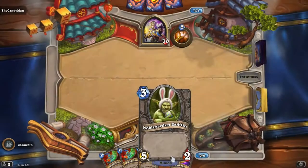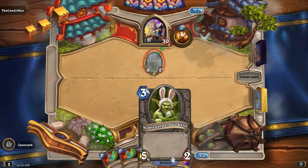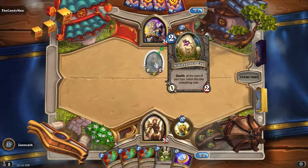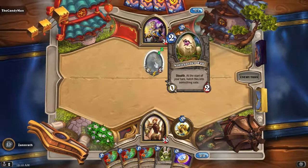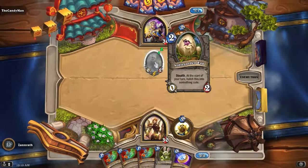Noble Garden Goblin — ain't that guy cute? 3 mana, 5-2. Alright, so here's the egg: 2 mana, Noble Garden Egg, Stealth at the start of your turn, hatch this into something cute. Okay.